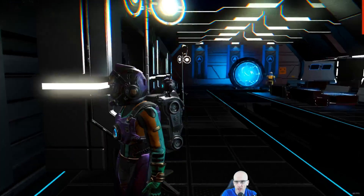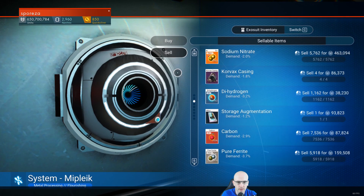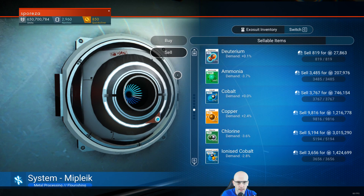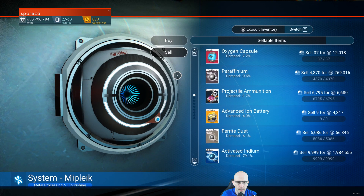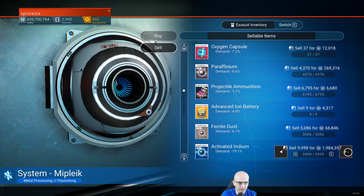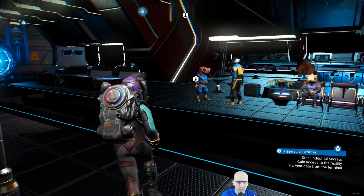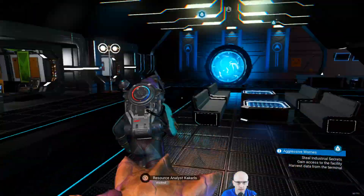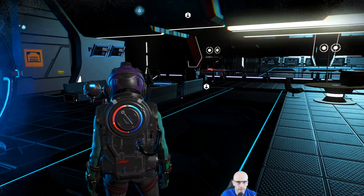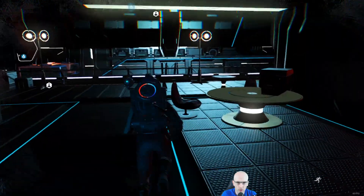Let's see how much of that sells for now. So we probably crashed the price for that. Yeah. How much is it? 198 instead of 900. So minus 79% demand. Whoa! That was big.